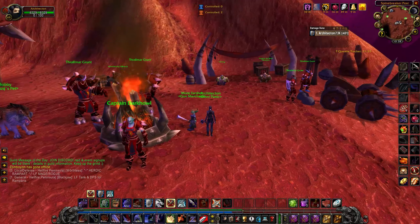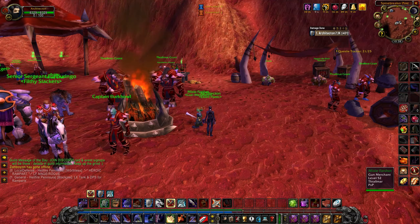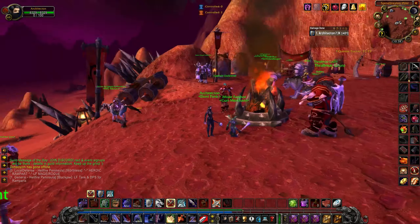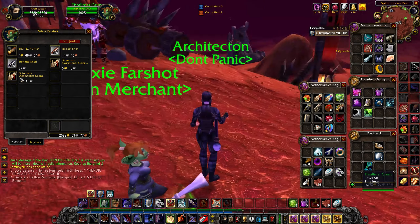If you don't have the recipe, it's super easy — just go to Hellfire as Horde and find this little goblin right here. You can buy the recipe and happy crafting! The vendor for Alliance will be somewhere close as well. You can pretty much find everything on Wowhead — just type in the recipe.